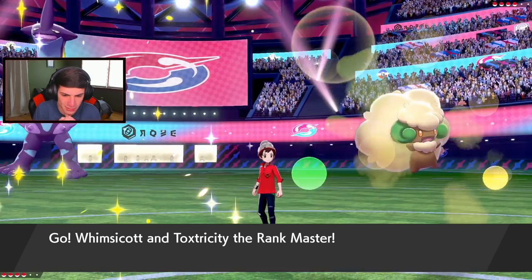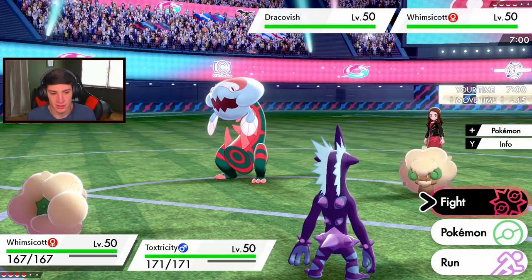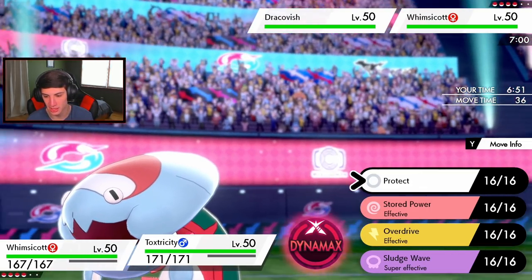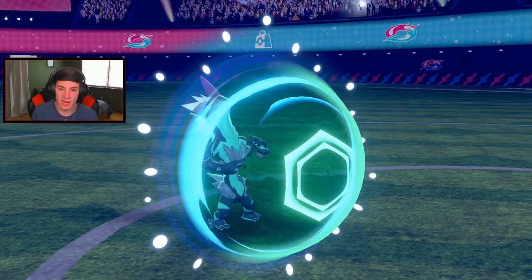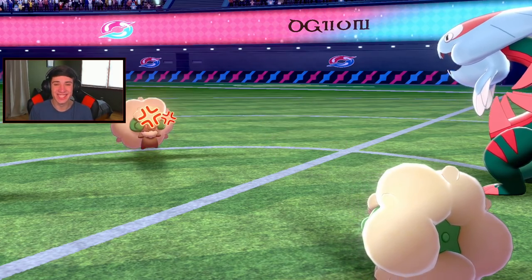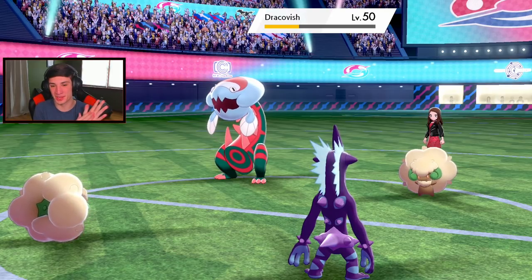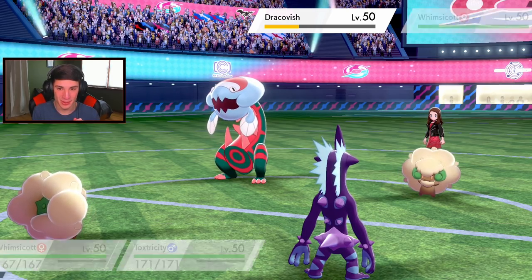He leads those two. I want to set up Tailwind but he might Taunt me. I'll predict the Taunt and Protect instead. He does Taunt! The reads are too good right now. We go into Moonblast anyway - big damage! I think Dracofish is going to go for Fishious Rend and we block it. Your boy is just on the ball today. Moonblast and then potentially swap.